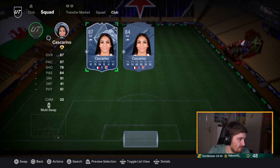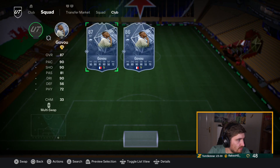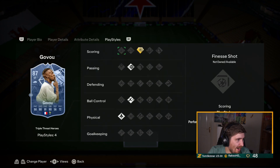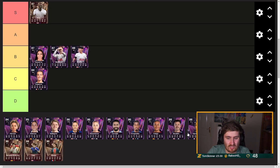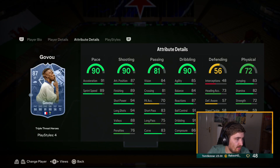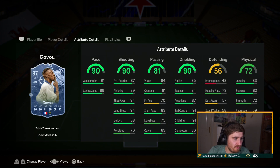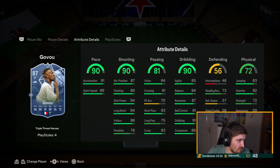The Lyon hero is Sydney Govou. They haven't given him the weak foot upgrade but they've given him Pinged Pass and plus one or two on most stats. He's got good enough stats across the board — with a Hunter he's got 97 finishing and 98 shot power. He's just not great physically and the playstyles aren't the best on the ball, so I can't justify him too high. We'll do Chelsea next.